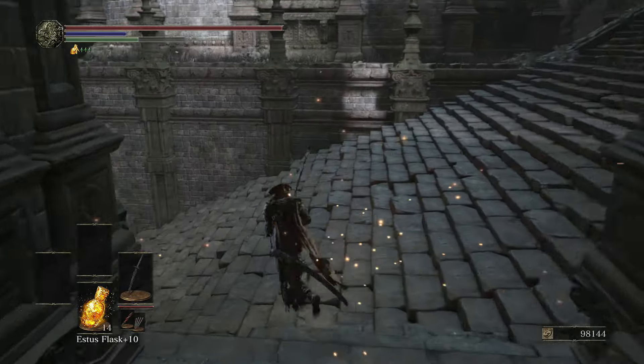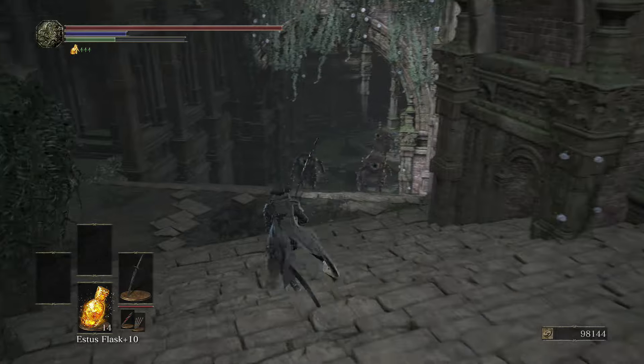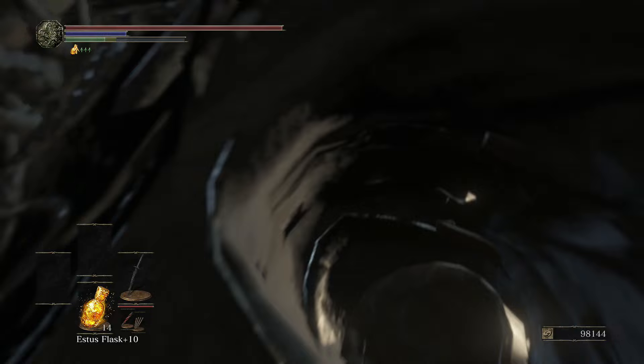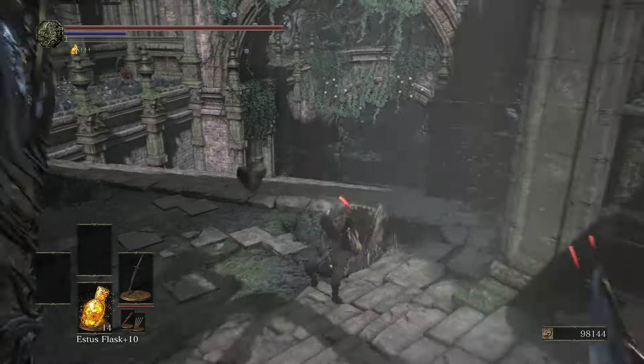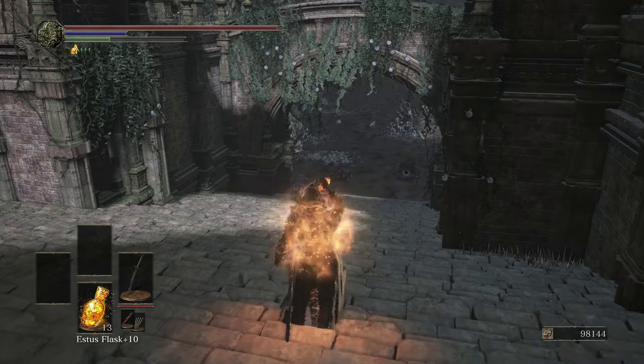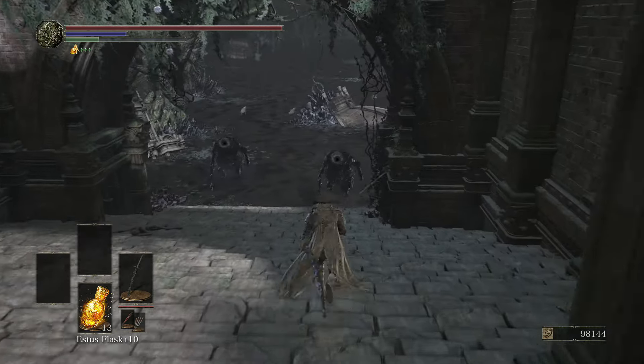Once you reach the second bonfire, just follow this path right here. We're gonna skip all the enemies and run straight to kill the boss to get this katana. You have to kill the boss to get this katana. The boss fight is actually pretty easy — it's just that the boss has a lot of health. The attack patterns are pretty easy to avoid.